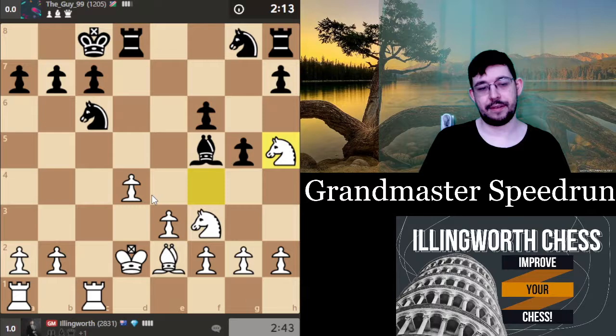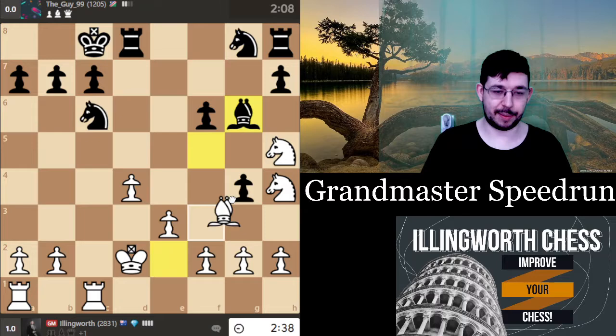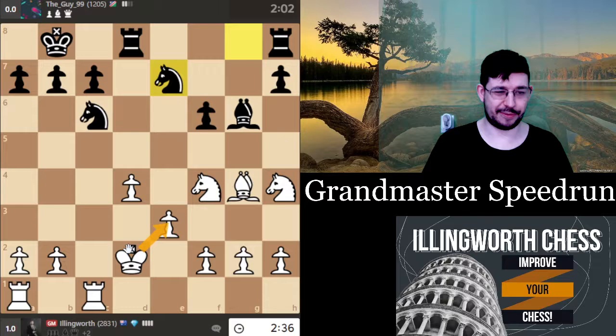I'm going to put another knight on the edge because as a grandmaster I can break the opening principles. Now he's giving me a pawn with check — if I'm lucky he's going to give me a second one for free as well. I'll just be two pawns up instead. I'm not going to worry about knight d4, rook d4 because I've got king e3. I'll just take the bishop so I'm not having to worry about it for the rest of the game.